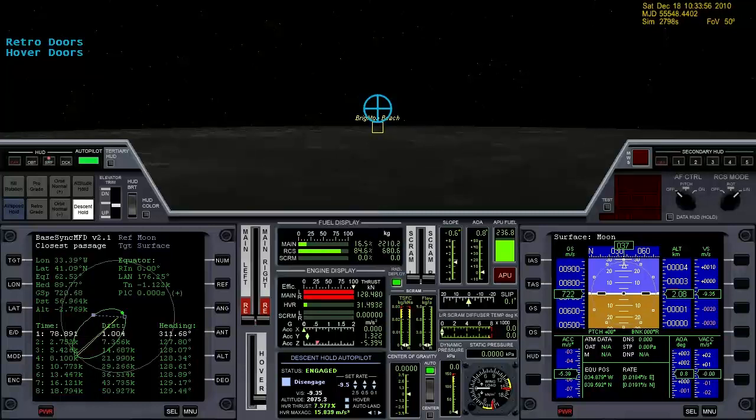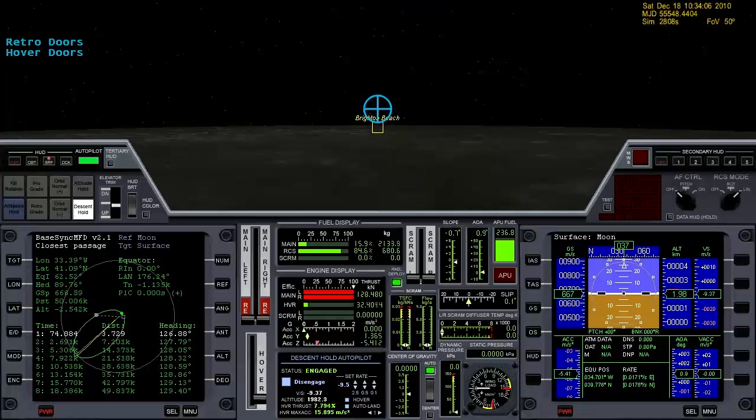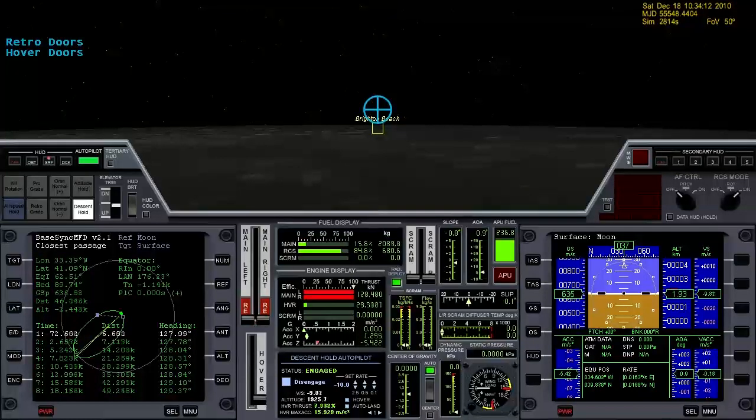I'm using the number 8 on the numpad to lower my altitude with the descent hold autopilot, and the number 2 would raise it. That would be increasing and decreasing your hover thrusters, but the autopilot handles that for you, so that feature is very nice.